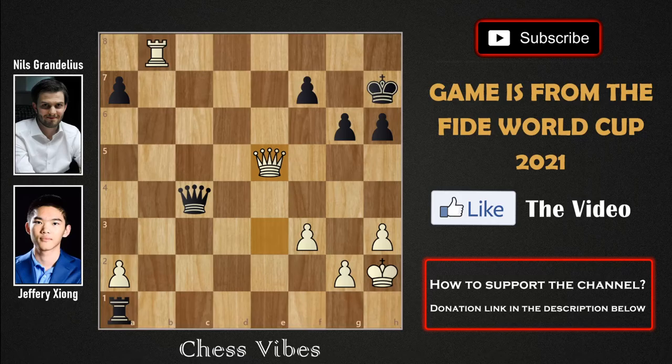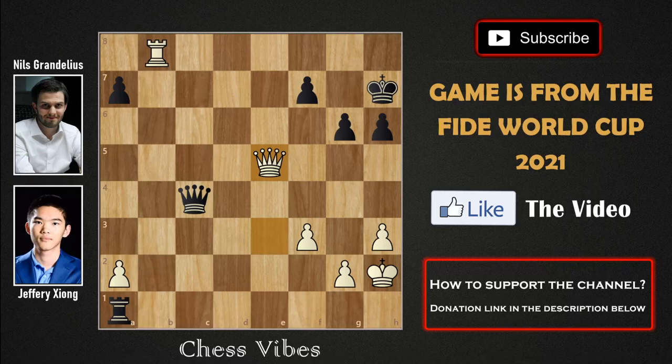That was the reason after queen into e5 on move 32, Nils Grandelius with the black pieces resigned the game. Jeffery Jong with the white pieces played incredibly and found a very interesting tactic. Jong has qualified to the fourth round while Grandelius has been eliminated. The fourth round will be Jong versus Vidit Gujrathi from India, which should be very interesting. If you liked the game, please like the video. If you're new, subscribe to the channel. Thank you for watching — stay healthy, stay safe, and bye bye!